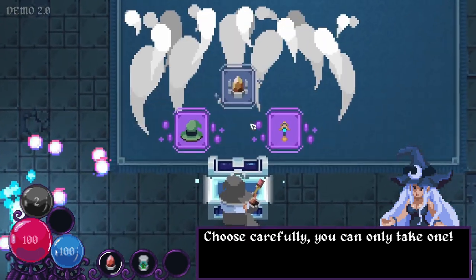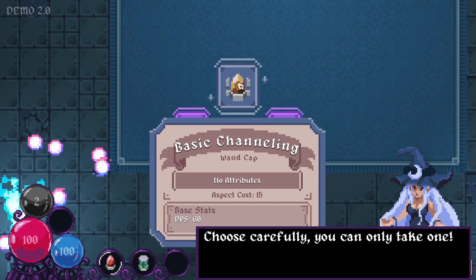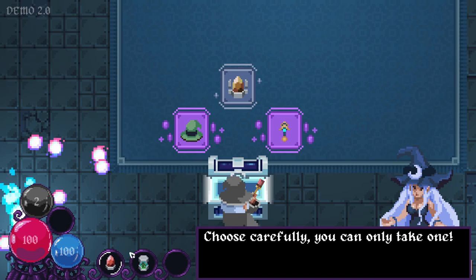Choose carefully — you can only take one. What do we have? Hat of fulfillment: full aspect recharge from chests. So that's the effect — it's a passive ability. Description: fully recharge aspect meter when opening soul chests. That sounds handy. Basic channeling — so this is a wand cap, I'm guessing it goes in one of these three slots. No attribute, so it doesn't do anything special, but it does 60 DPS and costs an aspect of 15. That would be six shots and then it would drain, so I'd have to be really careful with this one.